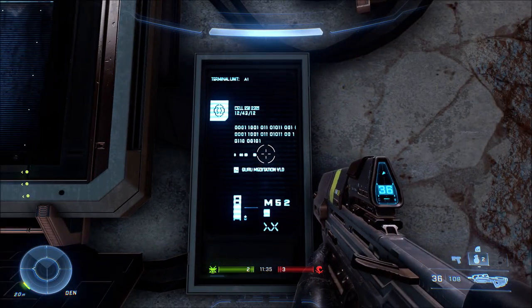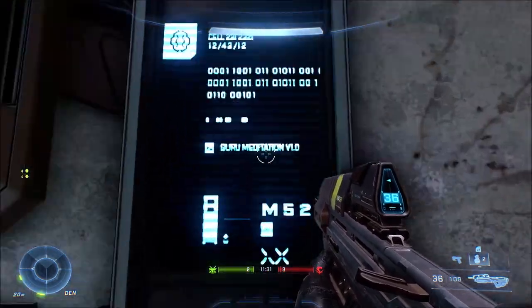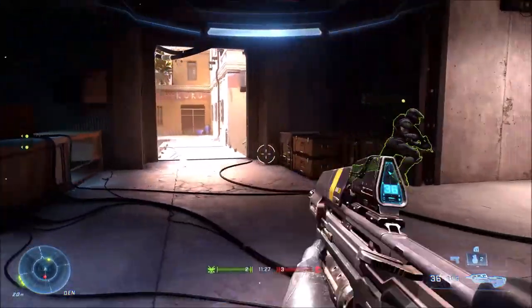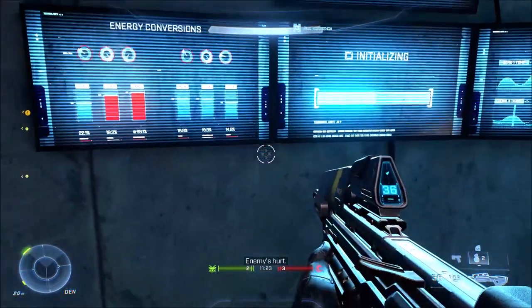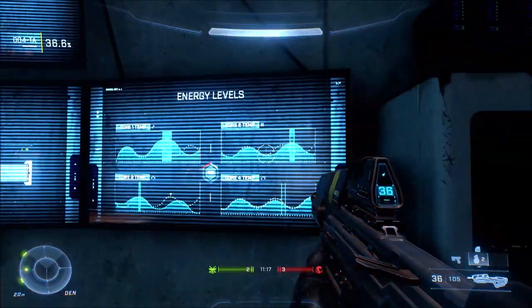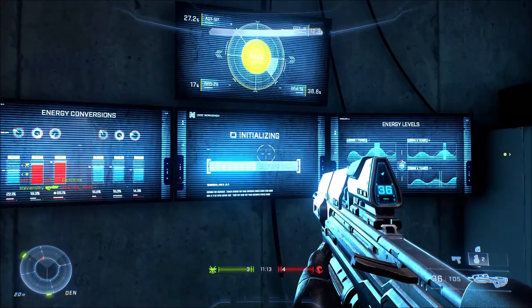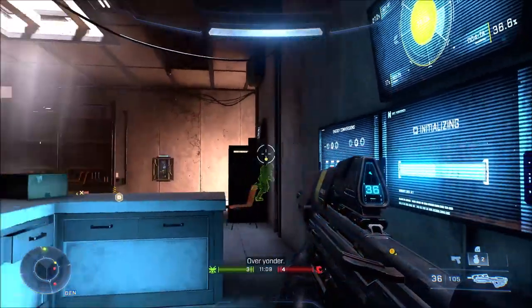Specifically, it has all these lines of binary code on it, and it was very peculiar what that was. It wouldn't be the first time that 343 or even Bungie have hidden secret messages in their Halo games. So I figured, why not? Let's see if we can figure out what that binary translates to.